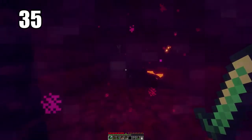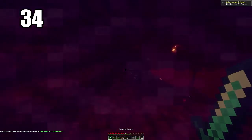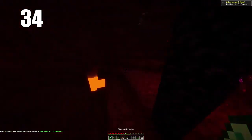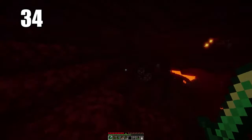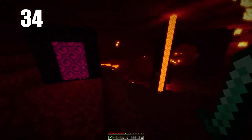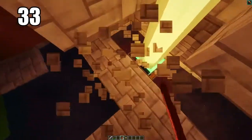Another thing you can do is build the corners of the portal out of cobblestone to save obsidian if you need to make a secondary portal. Number 34 is making sure you're prepared when entering the Nether — have some enchantments for fire resistance, always carry a water bucket (arguably more important than anything else you could take), and bring a lot of food since there's not much besides mushrooms to find there.